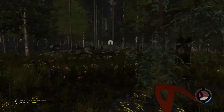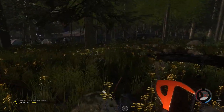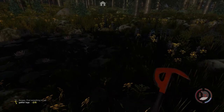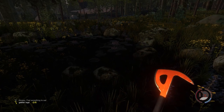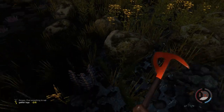Seeing as we're low on food — ooh, a pond. Well, I see a spear sticking up so I assume there's a pond. Let's see if we can't fish anything out of here. Just take a brief moment and see if there's anything slithering through the water down here. A lot of the ponds are empty, so they're not really the greatest source of sustenance.